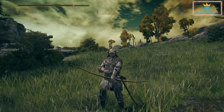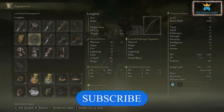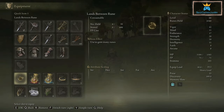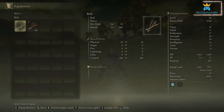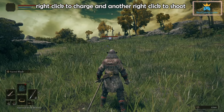Now let's check another one. Pressing escape, going to equipment, and let's equip the soldier crossbow. For this we actually need to equip bolts. Equipping them now and locking onto the target.